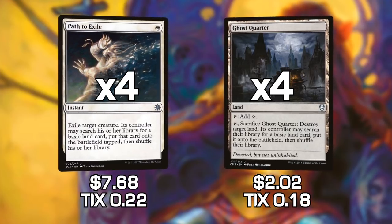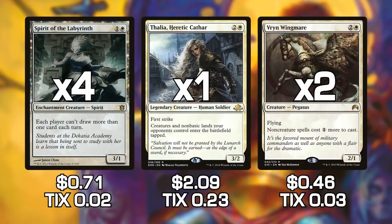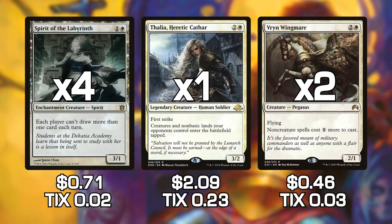Death and Taxes also makes use of other taxing-type cards. We have Spirit of the Labyrinth, Thalia Heretic Cathar, and Vryn Wingmare. All of these cards are what's referred to as tax cards — they make it so your opponent can't do things as effectively. Spirit of the Labyrinth makes it so players can't draw more than one card each turn. Thalia makes it so creatures and non-basic lands come into play tapped. And Vryn Wingmare makes it so your opponents can't cast non-creature spells as cheaply — Storm players are going to be very unhappy.